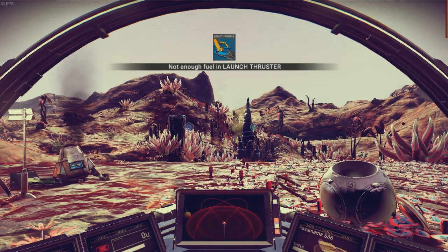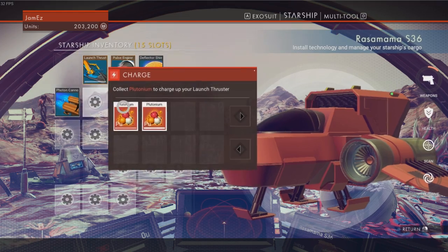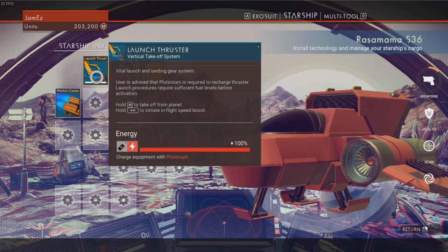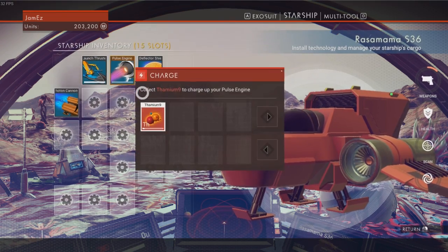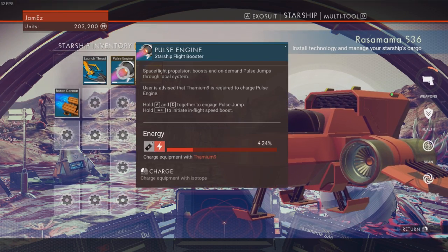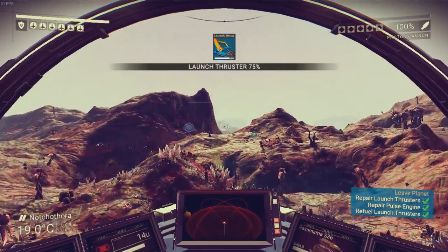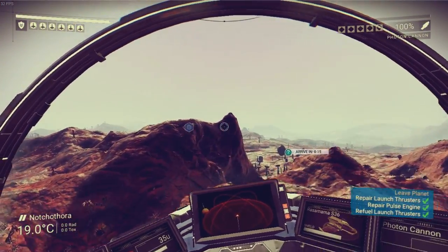We haven't got any fuel in our launch thruster because we haven't actually fueled it yet. But we have now charged it up to 100%. Let's charge our pulse engine up with a little bit of Thornium 9 that we've got — we're going to be getting some more this time, so that's going to be a lot better. And we're off! We have taken off.